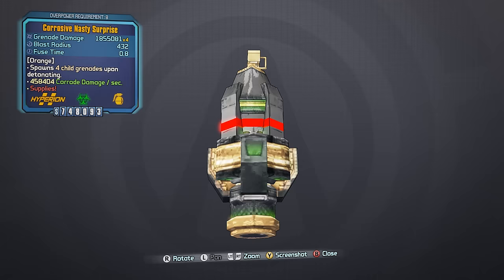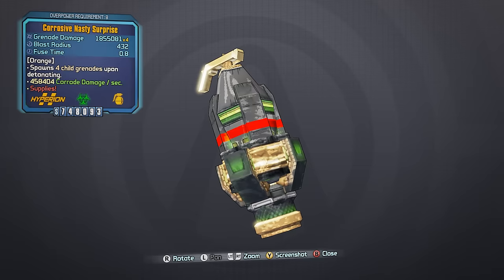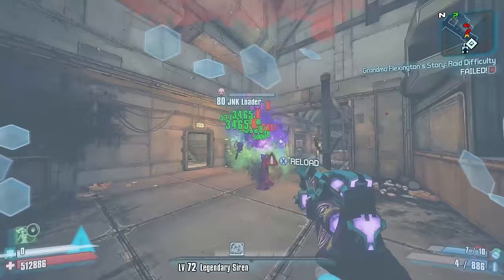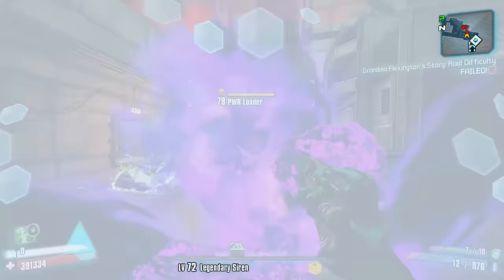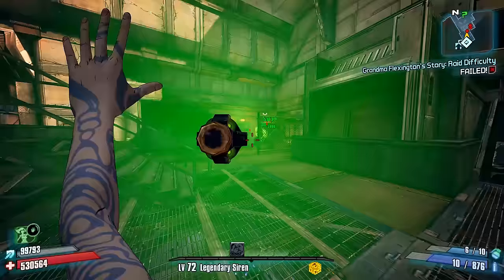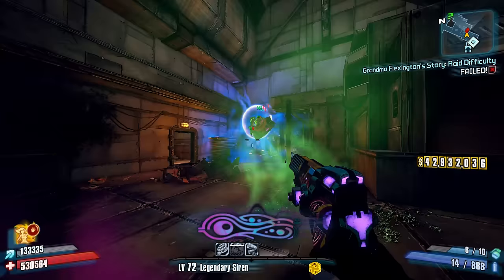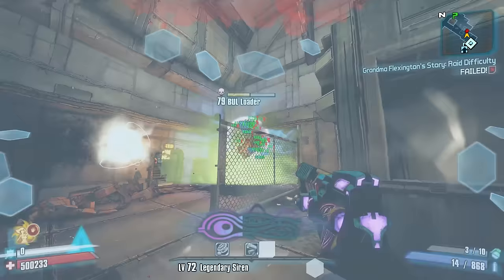Number 7: The Hyperion Nasty Surprise Grenade. Unlike a lot of other legendary grenade mods, which are basically enhancements or more powerful versions of grenades you can already acquire, the Nasty Surprise is actually fairly unique. When thrown, it deploys a number of child grenades that instantly teleport and drop to an enemy's feet, and shortly after, these child grenades explode dealing damage. However, there are a number of problems with this grenade.